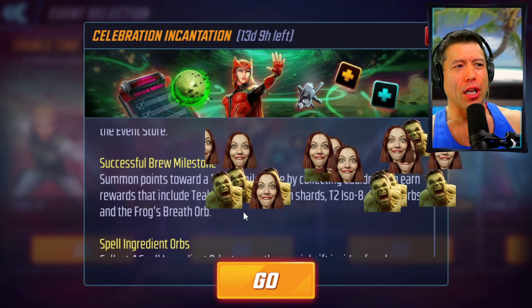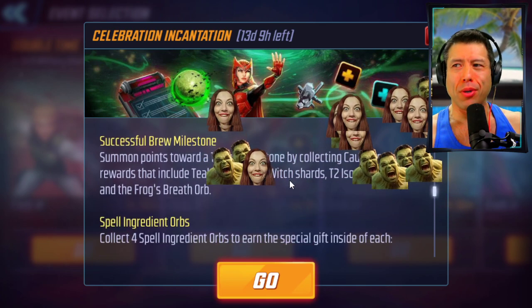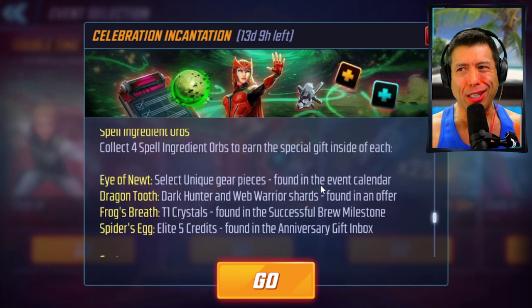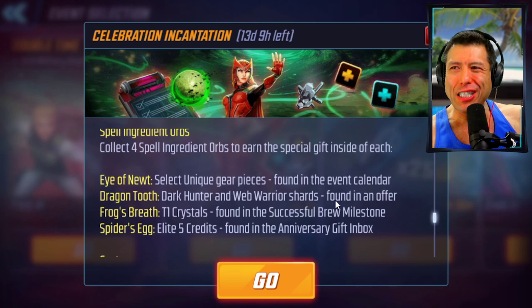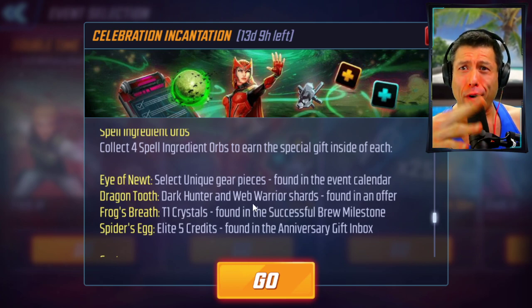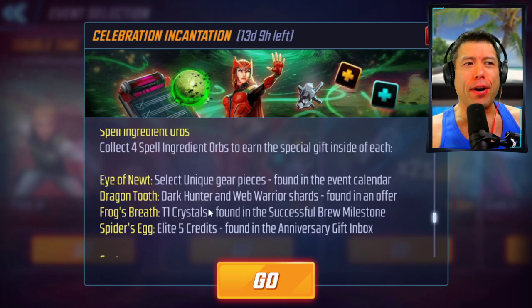Milestones — we're going to take a look at those in just a little bit. We've got some pretty decent milestones there. Four orbs, and we've got some pretty good orbs here. The contents of these orbs are very, very friendly. We've got the Eye of Newt orbs, you're going to get this in a calendar. The Dragon's Tooth orb — we've got some pretty friendly dark hunter web warrior shards — at least 40 of a very recent character, found in an offer.